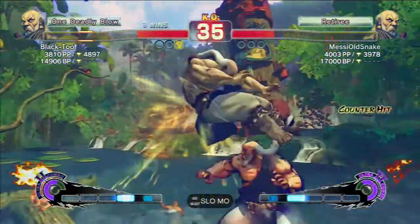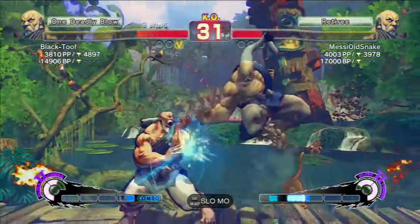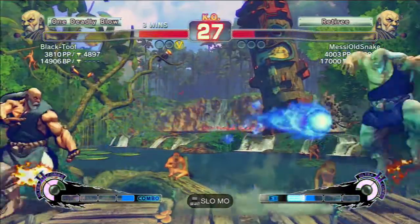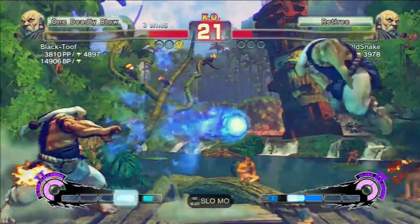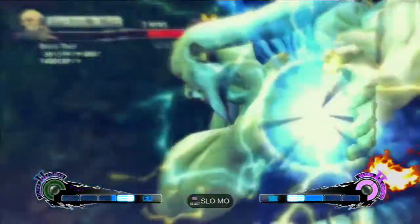He missed his hit confirm there, so he FADC'd out of it — that's pretty good. I had momentum there sort of, but it didn't feel concrete enough so I didn't take advantage of it. Now we're both just fireballing again. I get him with a jumping medium punch, so I go for my Ultra 2.